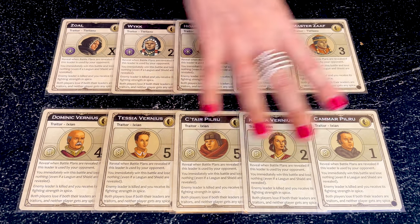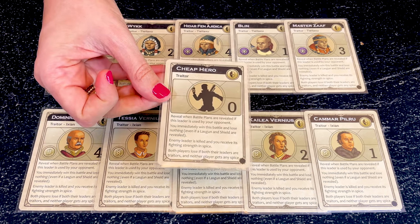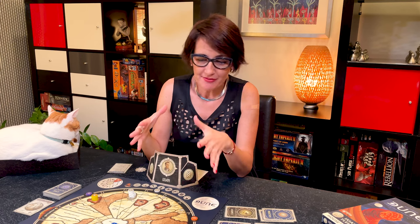Apart from the standard Traitor cards for each faction, there's also a cool new one — you can play a Cheap Hero Traitor card that would dispatch cheap heroes. Also add the standard Alliance cards and Prediction cards as needed. These are all the new components of the base game, and with this, it plays exactly like the standard Dune base game.